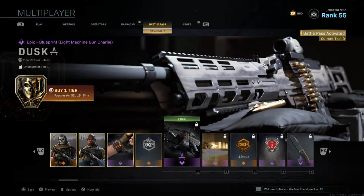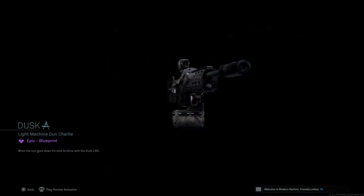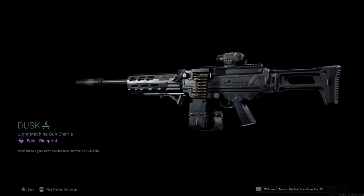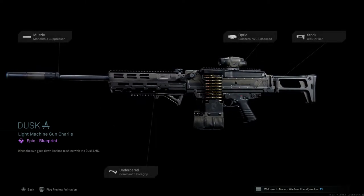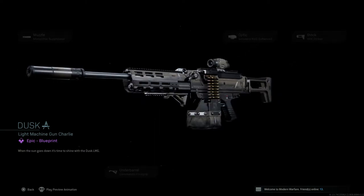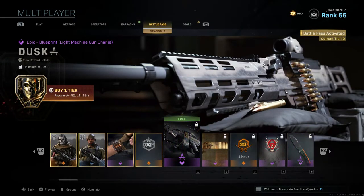For Tier 1 you'll earn Dusk, a new blueprint for a light machine gun — I'm pretty sure this is the M91. It comes with four attachments and a cool looking camo. This is a free reward, so you don't need the ten dollar battle pass. For Tier 2 you get Corner, a new calling card. Tier 3 gives a Double Weapon XP Token.